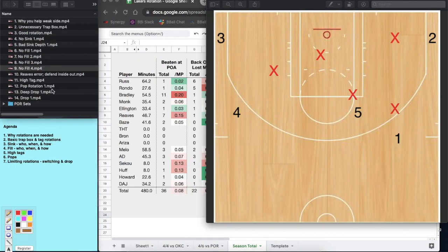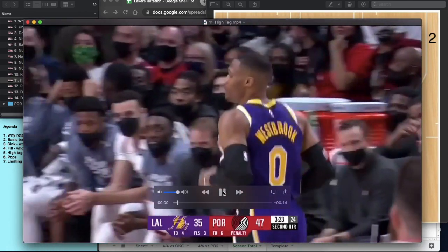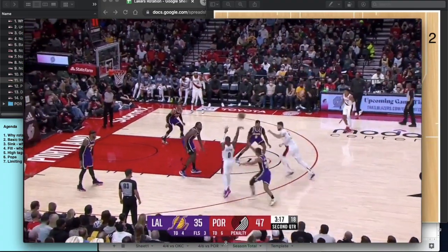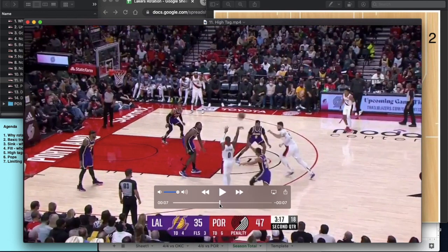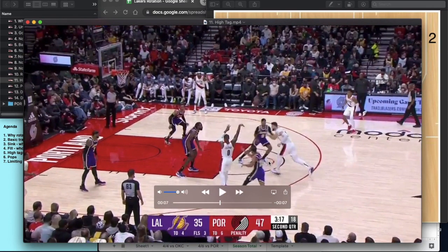Portland misses the shot, but these breakdowns keep happening. Sometimes the offense hits the open shot, sometimes they don't, but it was really worse defensively than it looks. Here's an example of the high tag — instead of the low man helping, we'll see Baysmore there doing both things: he's in position if the pass goes inside, but he's also responsible for rotating out to his man. This can work, but it's also very beatable.